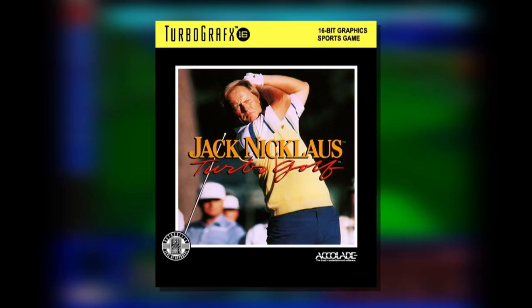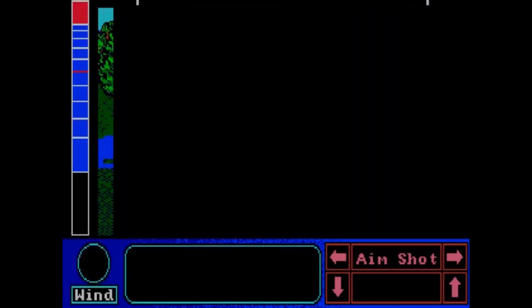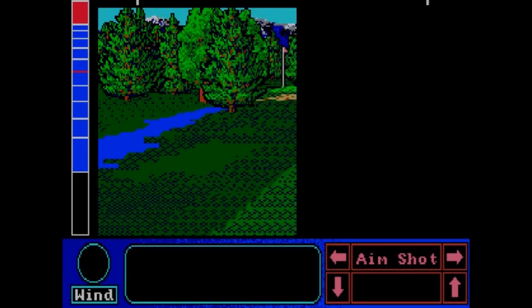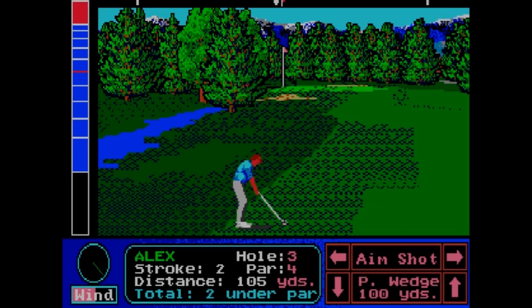Number three: Jack Nicklaus Turbo Golf for the TurboGrafx-16. While this 16-bit entry was ambitious for the time, it was a chore to play. The lay is a pain to read, the interface is a cluttered mess, and the gauges are a headache to decipher. Worst of all, due to constant long pauses to render the view, the game is painfully slow. How can a game with the word TURBO in the title drag this much? At least that HuCard is easy to throw into the nearest dumpster.